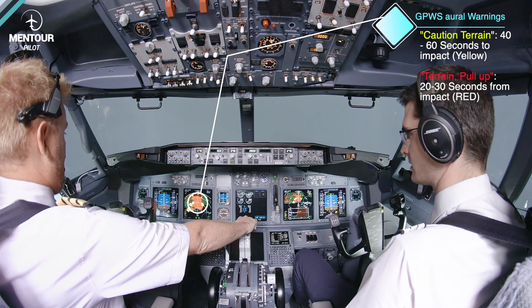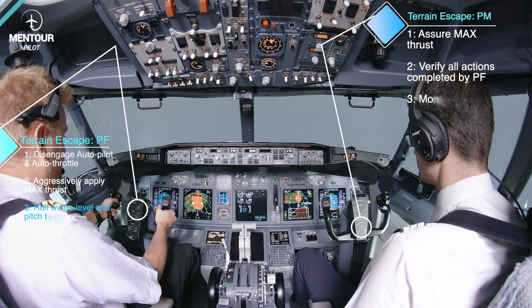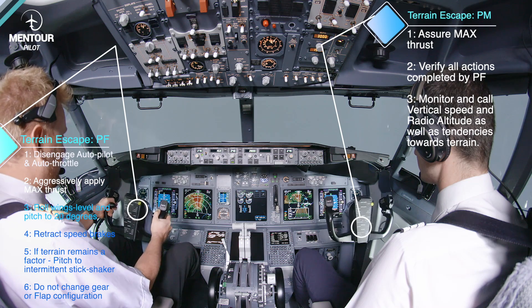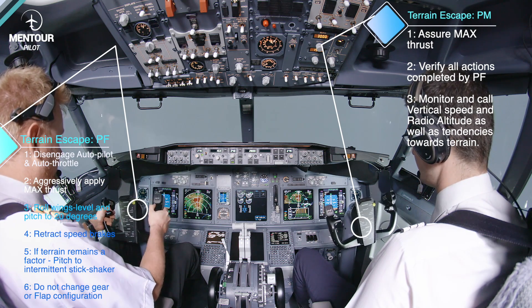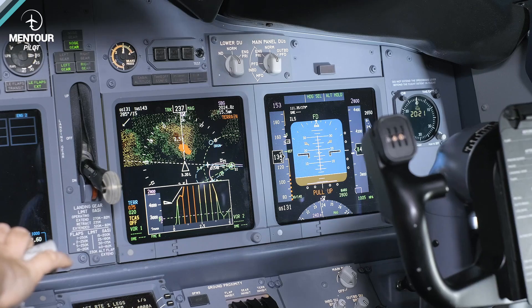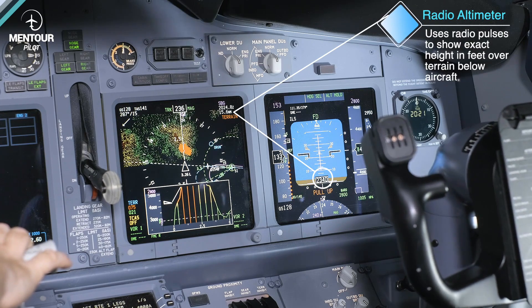Full power — set! Terrain, terrain. 20 degrees — 25. Terrain, terrain. Speed decreasing. Radio altimeter increasing. We can keep 20 degrees, and then intermittent stick shaker if we need it. 20 degrees. Radio altimeter increasing. Terrain, terrain — pull up! Intermittent stick shaker here.